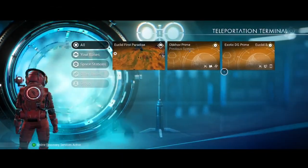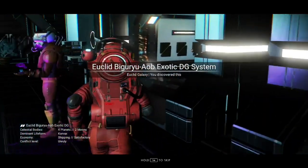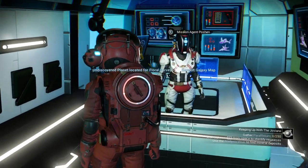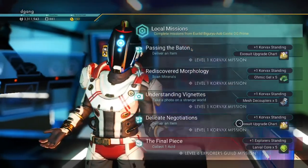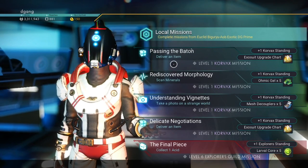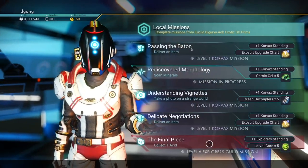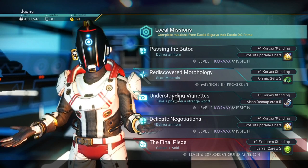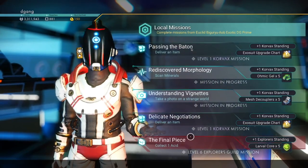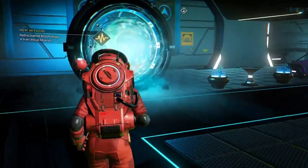Let's go to the Korvax system. Talk to the mission agent here. I'm not going to take delivering an item right now — I'll take the scan minerals. Take photo. Alright, let's go back to our original system.